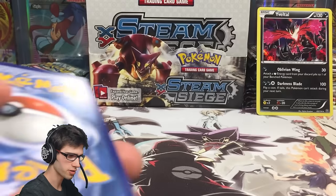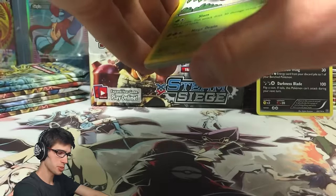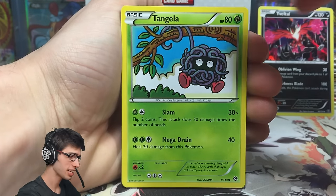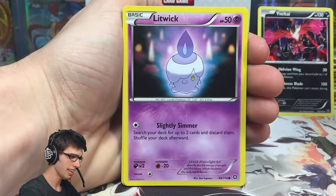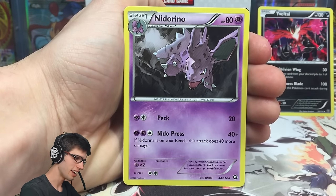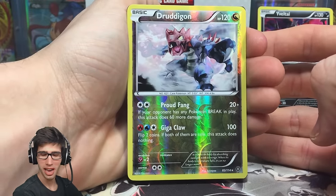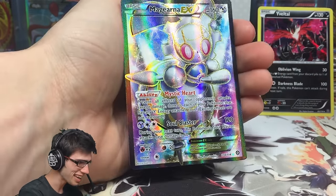If you guys are getting some good pulls from these codes, let me know in the comments. But I'm going to spoil it — I have felt that textured goodness once again. We've got a Croagunk, a Mareep, a Litwick, Hoppip, a Monferno, Anorith, Nidorino, a Reverse Rare Druddigon with Proudfang and Gigaclaw. And that textured goodness behind this Reverse Rare is a Magearna EX Full Art!